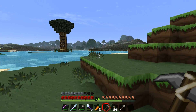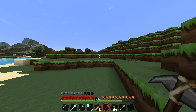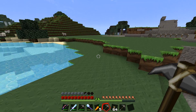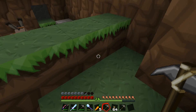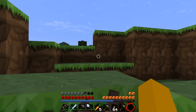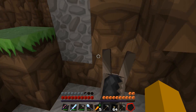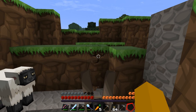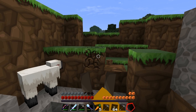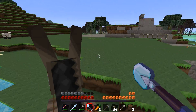Hi guys, Monkey Boy's back with another episode of Let's Play Minecraft. Today we have to go to the dreaded abandoned mine shaft — we need to get some melon seeds and that's the only place I know to go. So we're gonna jump on Scalper here and make our way over to our old area. You know we're gonna have to get a real horse one of these days — he can't even jump two blocks.